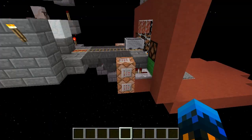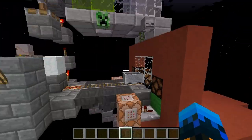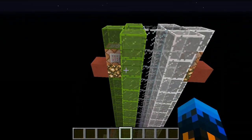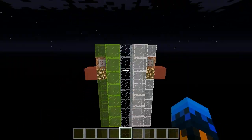I am using command blocks here, but they are purely for demonstration. The only reason they're there is basically to substitute a mob farm. Imagine we have a mob farm up here that separates creepers into the green chute and skeletons into the white chute. They are not at all part of the design.